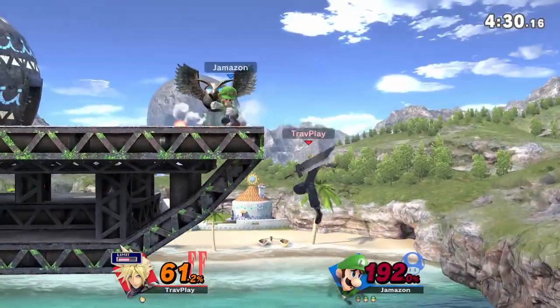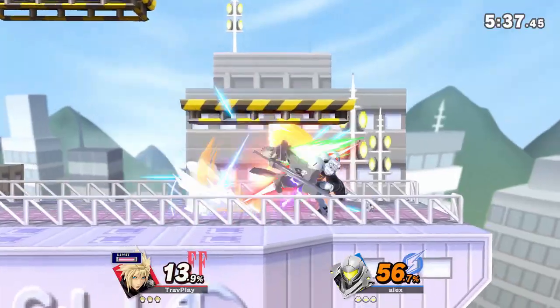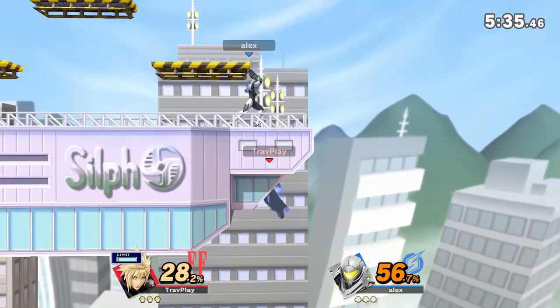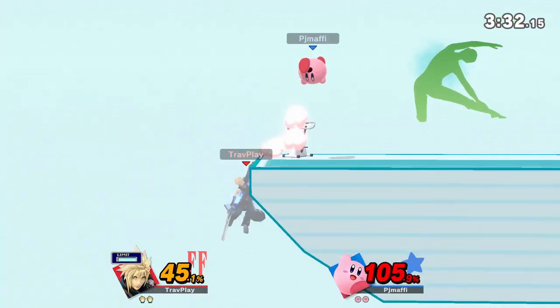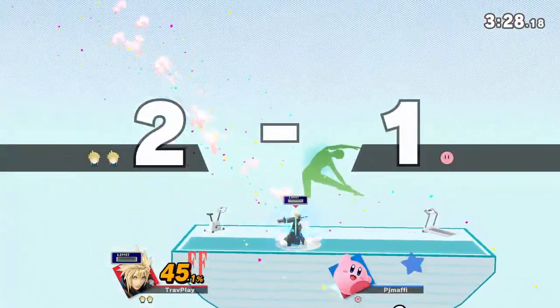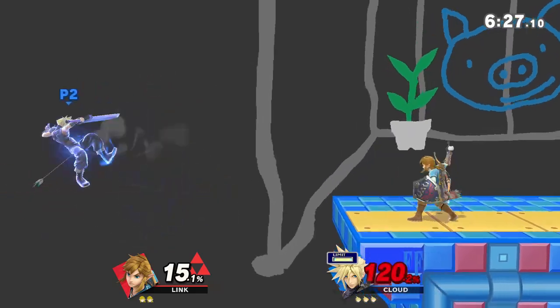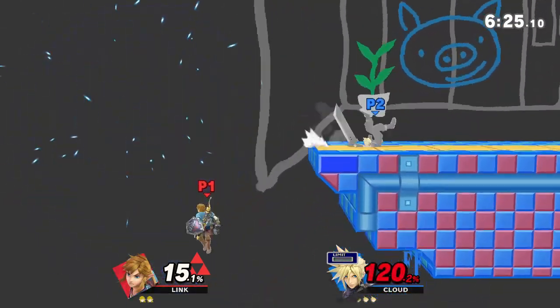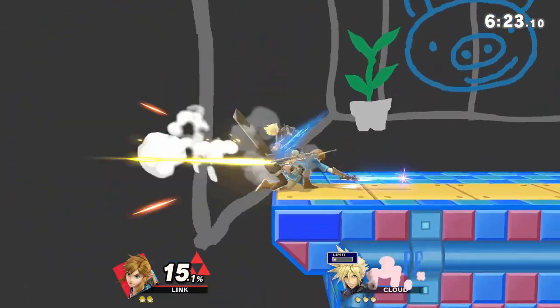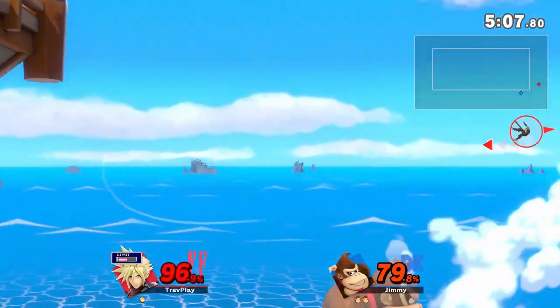If he has Limit, his recovery is a completely different story — he can recover from very low. But usually Cloud doesn't want to waste his Limit on a recovery; he wants to spend it on a Cross Slash instead. So when Cloud has Limit off stage, he'll usually jump early or air dodge to the ledge. You can anticipate this and knock him away. Do whatever you can to get Cloud off the stage and exploit his weak recovery.